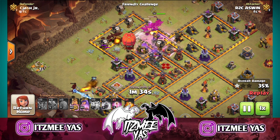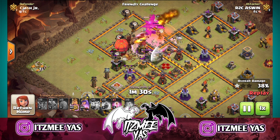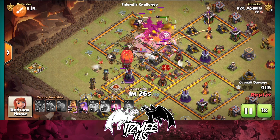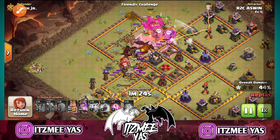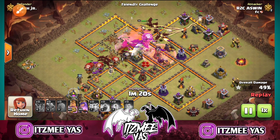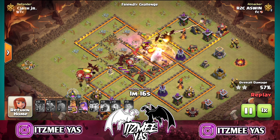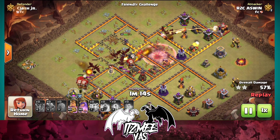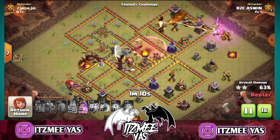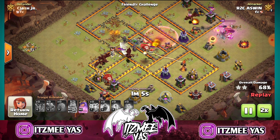The Rage spell is applied to the troops. The air sweepers are affecting all the troops. We can see the Rage applied as well. We have the Dragon, King, Queen. I can say the ability is activated. We can see the Moon Dragon — the Dragon is a great spread.